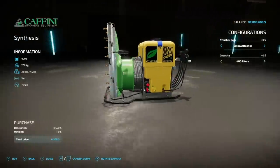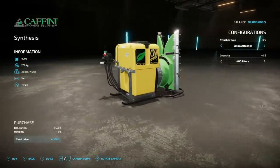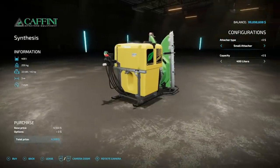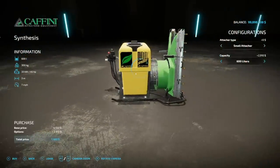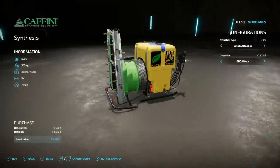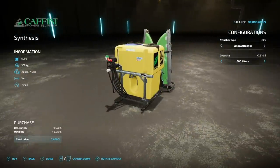Next up we've got the Caffini Synthesis vineyard sprayer. This will hold 400 liters of liquid fertilizer and herbicide, weighs 200 kilograms, requires only 45 horsepower, has a 3 meter spread at 7 miles per hour, and it's going to be 6 slots on consoles. Attachment type: small, medium, and large. Capacity goes up to 600 liters if you want. If you're looking for more Caffini products or something for your vineyard, check this out.